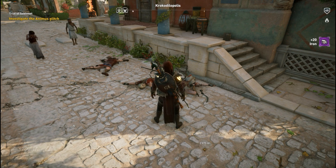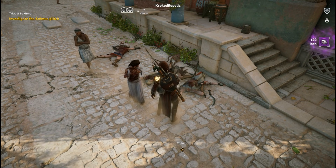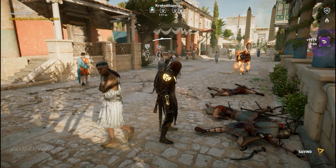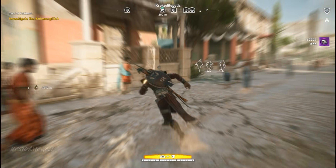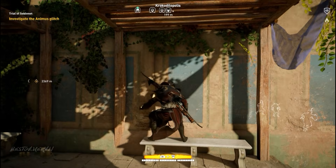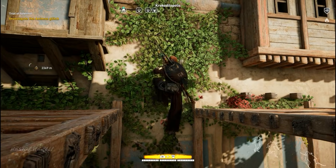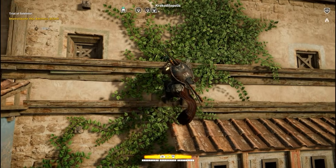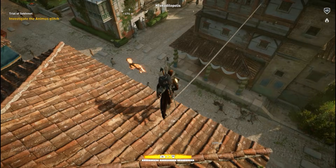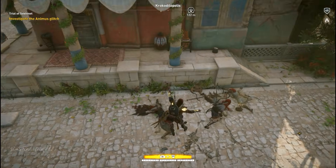I went outside and found people near the base — not inside, but right outside. One of them had iron. You can see what enemies are carrying across the map when you use your Senu, the eagle — you can actually see people carrying iron and other resources. I spotted this guy with iron and quickly went toward him.